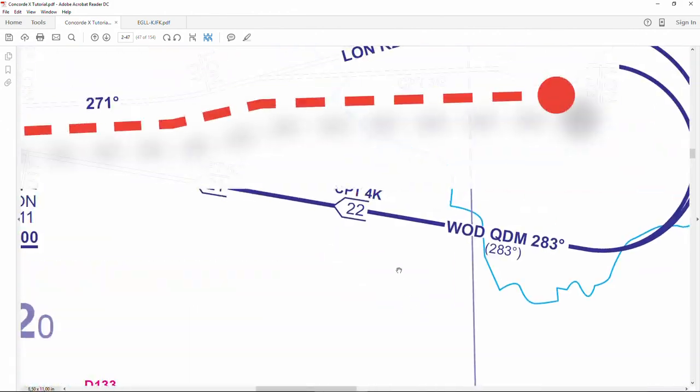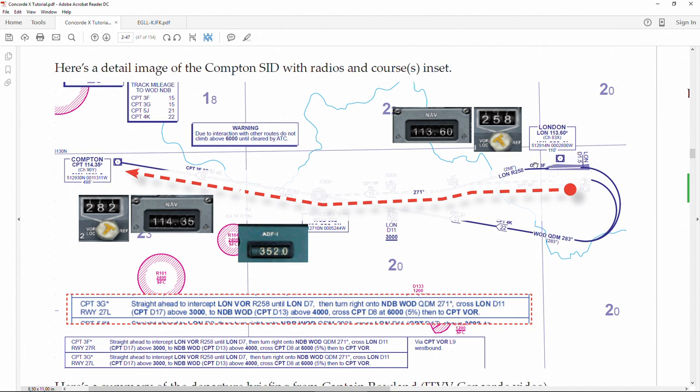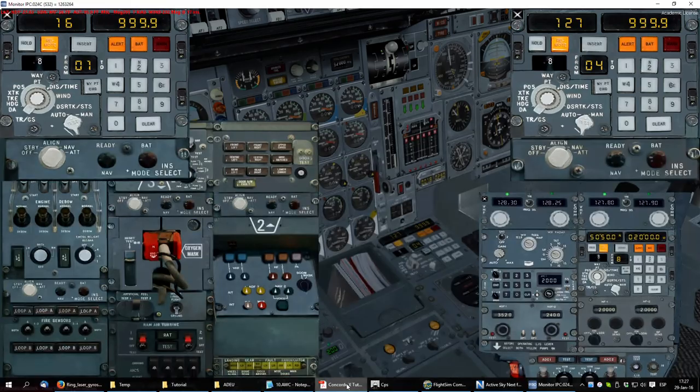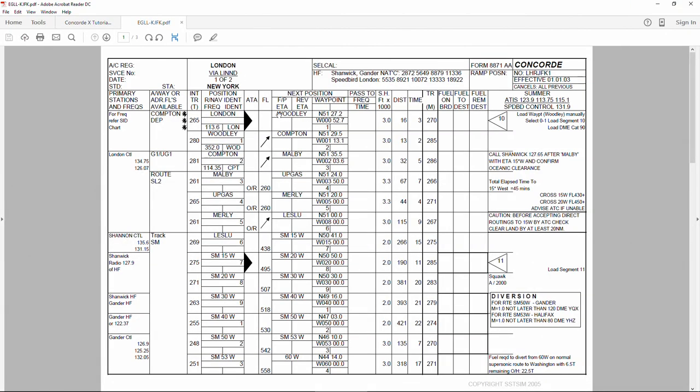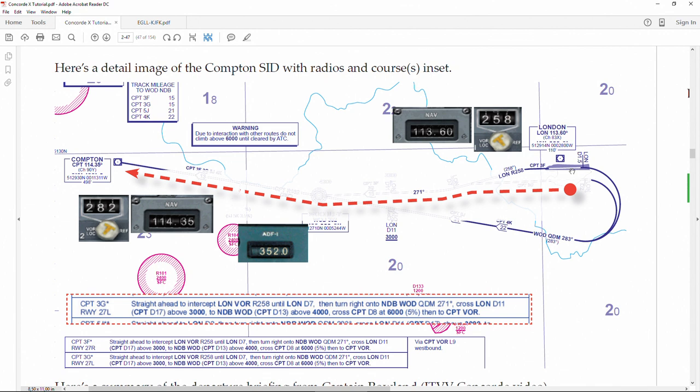Our standard departure takes off on runway 2 Left. We need to follow this departure, then come to Woodley, which is our first waypoint. We need to keep our runway heading and then turn following the London VOR heading 250, on course 250, and then at 7 nautical miles change to heading 271.